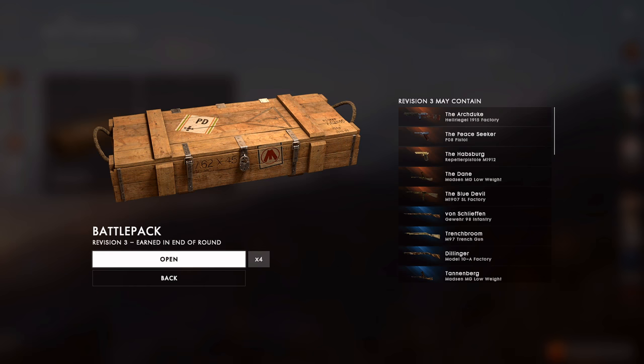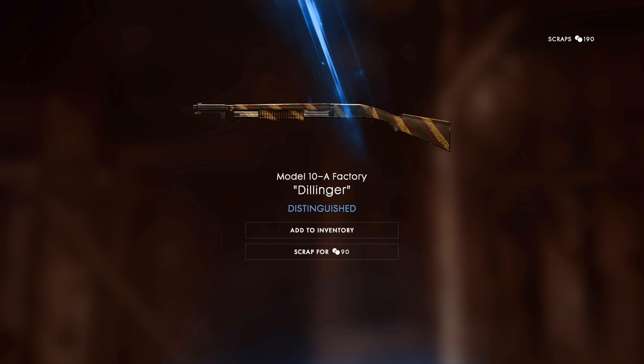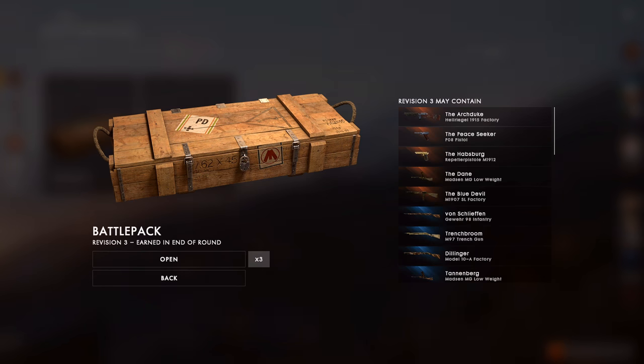Four left for revision three — another distinguished! That looks nice — the Dillinger for the Model 10A. I think you can get the riot skin for the Model 10A as well, which is kind of similar. That's a really nice-looking camouflage, and I don't actually have many shotgun skins, so that's something nice to have in your inventory.